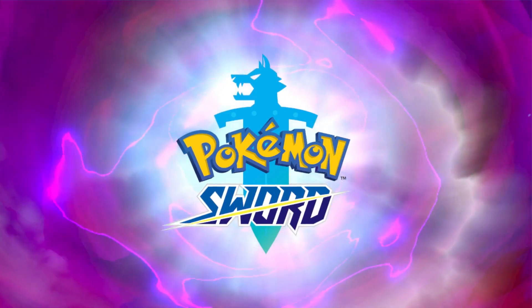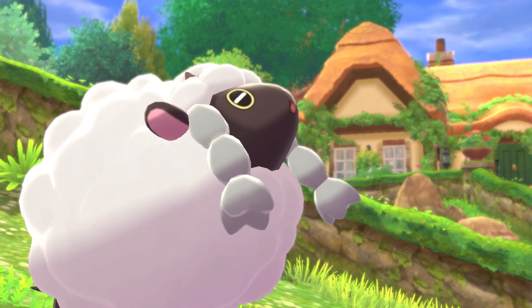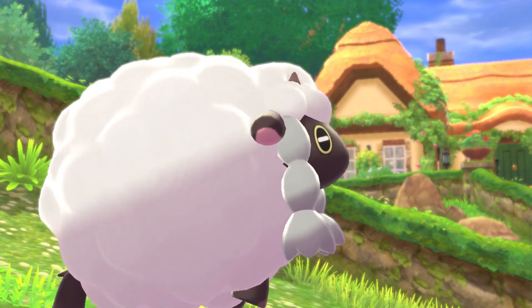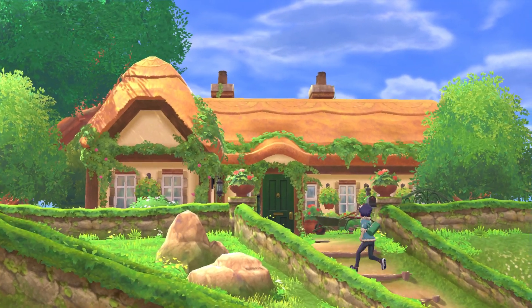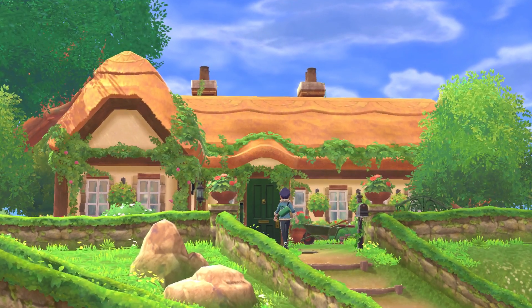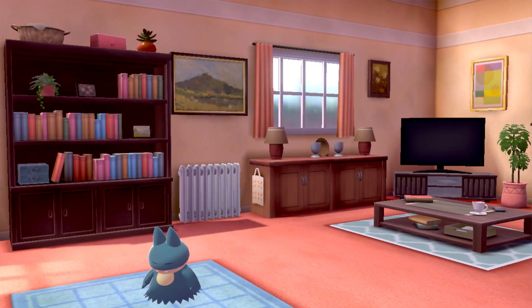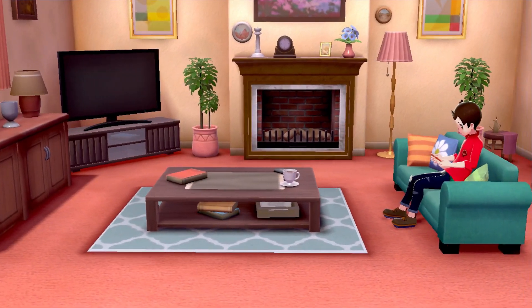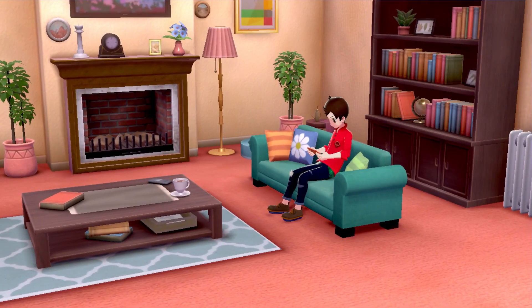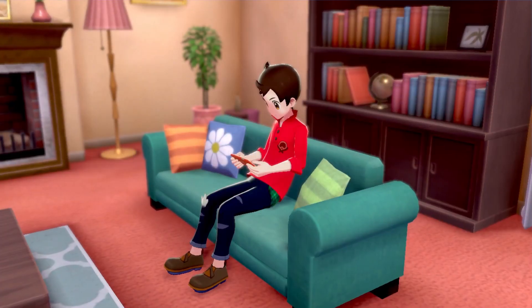So this is the intro basically — well, it's the start. And there's a new little sheep — hey, it looks a lot like a Mareep, but somehow slightly different. I'm actually not sure if that's a Mareep or not. I haven't seen a Mareep in 3D — only seen a Mareep in the old Gold and Silver. I assume this is your rival coming into your house.